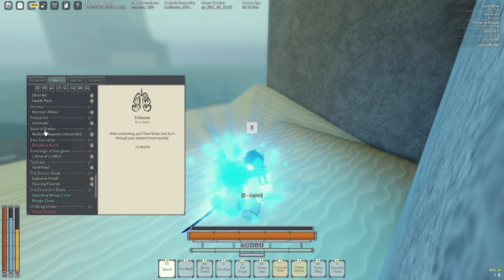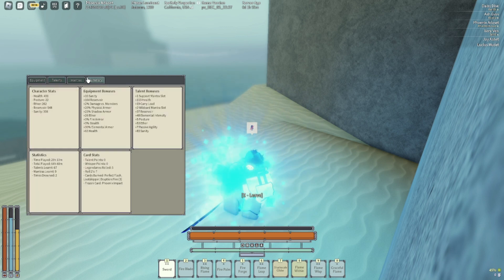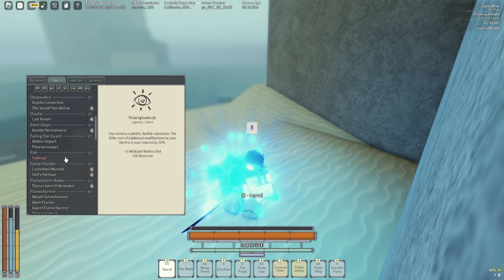I also have Fish Man, which lets you heal more in water — honestly I should have gone with Condition Runner instead, but it's still extra HP. Looking at my summary stats, I wish I had more HP; more equipment bonuses could fix that. My ether at 113 talent bonus isn't bad but I want slightly more. I have a lot of reservoir and sanity because of high willpower. My posture isn't the best either, but the build is still good for survivability given how many ways you have to prevent dying. Neuroplasty is also there — it lets me edit my mantras for less ether cost, which is a nice bonus.